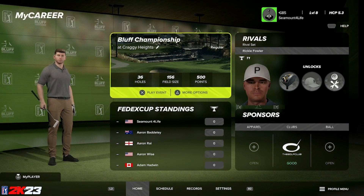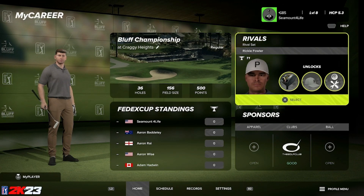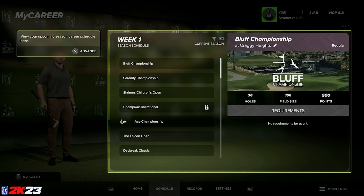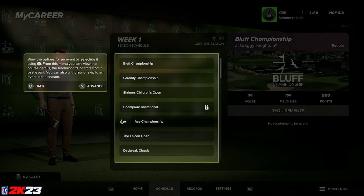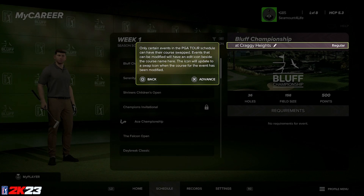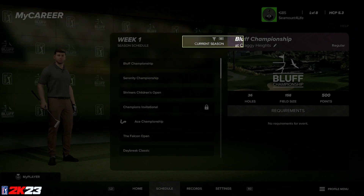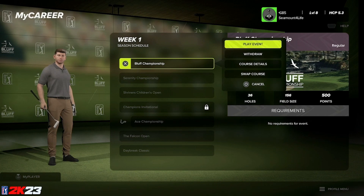Here's the hub. From here you've got the week event standings, your sponsors, and your rivals. Let's tab over to the schedule page. From here you can look through all of the My Career schedule. One nice addition is the ability to swap out any of the non-licensed courses. However, the courses available as replacements have to come from the 2K approved list of courses, and my hope is that they'll continuously refresh this list as the life cycle of the game matures. It's actually pretty simple to do.